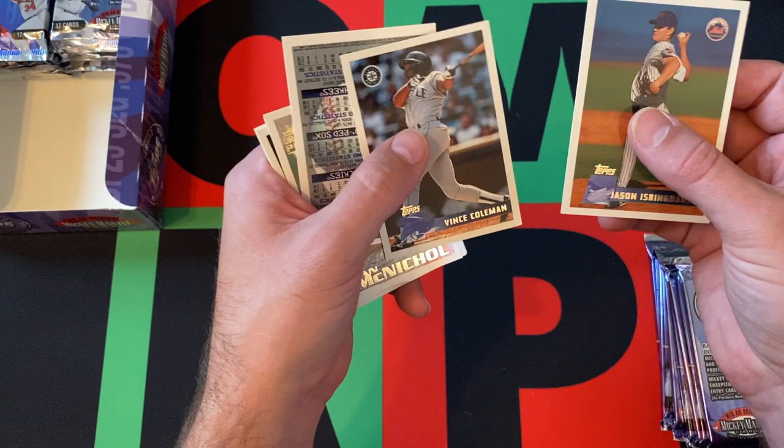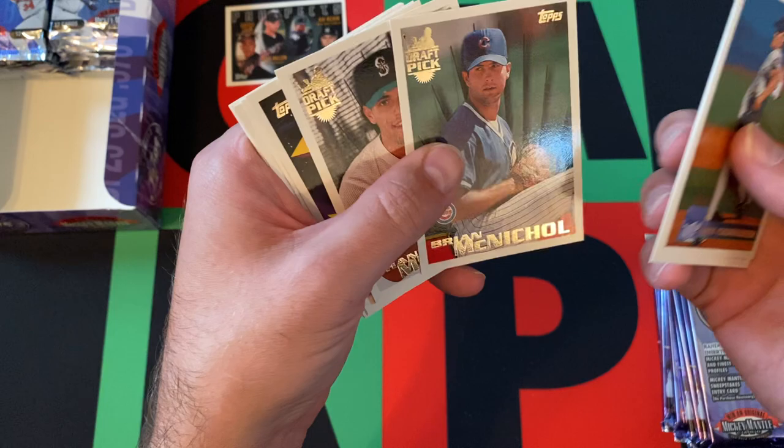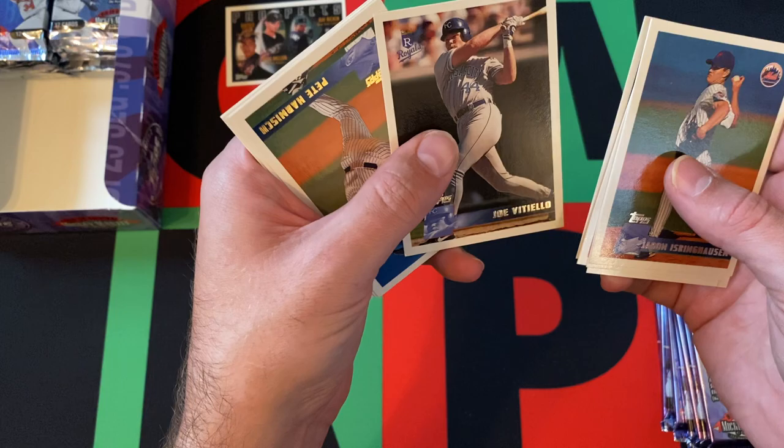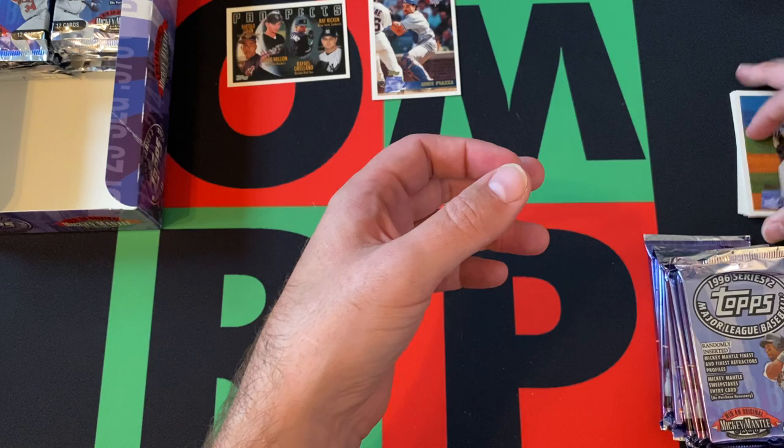Jason Isringhausen, Vince Coleman. Then we got some rookie prospect guys — Bartolo Colon. I don't think it says rookie or anything like that, but still cool. Brian McNichol, Shane Monaghan, Joe Vitiello. Pete Harnish, Mike Blowers, Mike Piazza — Hall of Famer. And Scott Cooper rounds things out for that pack.